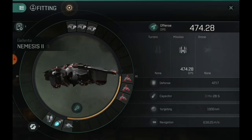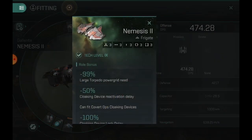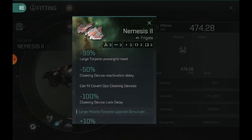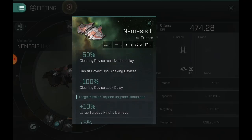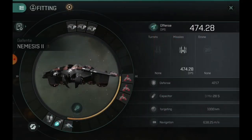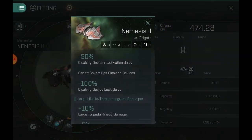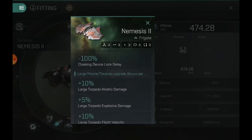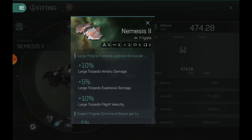I'd really like to try this out on retrievers and see how much damage we can apply. Going back into our skills, you have a 50% cloaking device reactivation delay reduction, so you can reactivate your cloaking device a little bit quicker — 15 seconds to reactivate it. We also have a 100% cloaking device lock delay removal, so you can basically unstealth and immediately lock on to the target.